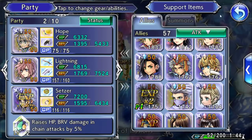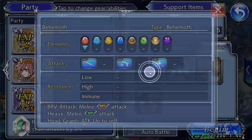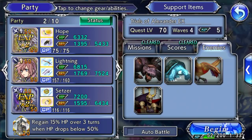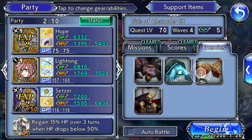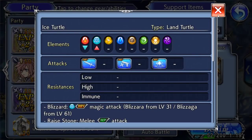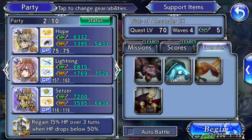We're not gonna second-guess ourselves. We gotta do Alexander, right? Now, if we look at the bosses — Papalimo would be nice, but we need Ice. Oh, they're all fire. Alright, so we're gonna do it with this lineup and check out our characters.